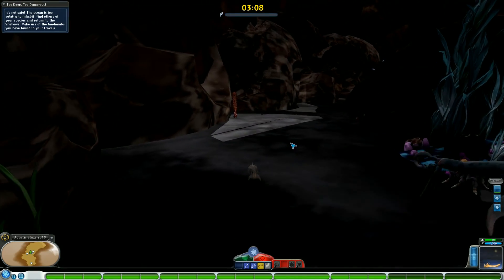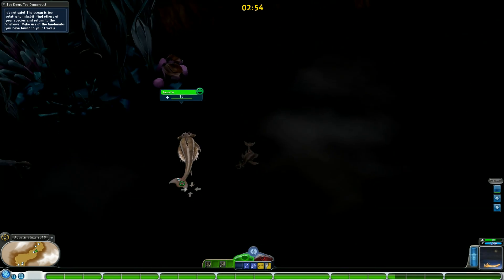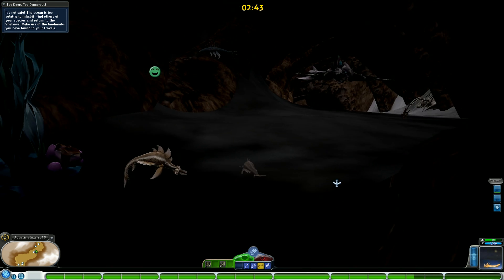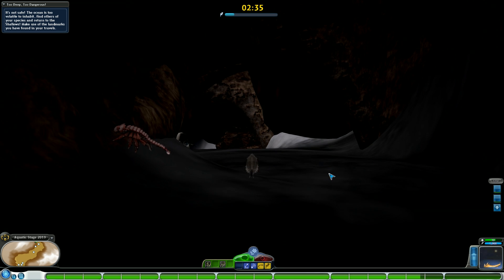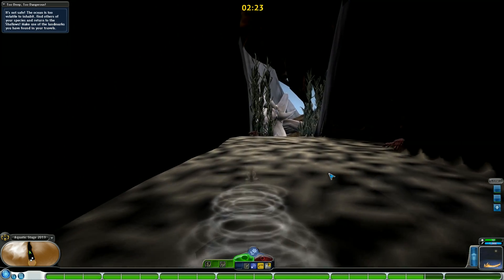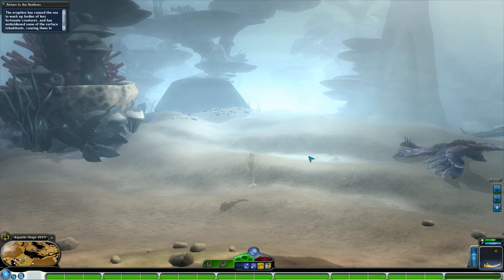This really puts the emphasis on this stage and this planet being volatile: too deep, too dangerous, it's not safe. The ocean is too volatile to inhabit. Find others of your species and return to the shallows — make use of the landmark you have found in your travels. Fortunately we have a very linear path. One ally has miraculously spawned and it's time to protect them and take them home. After all, this is about evolution — you want as many of your species surviving as possible. We're on a timer now, so it's time to get out and get to the shallows.